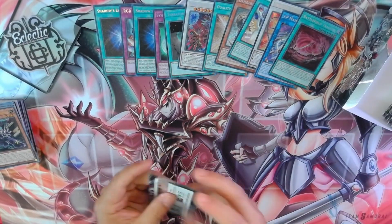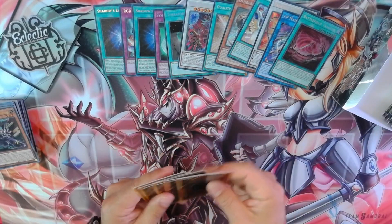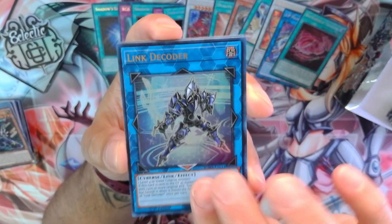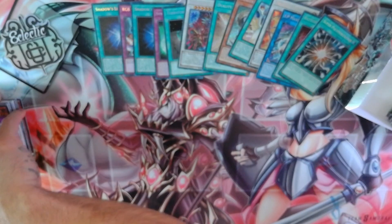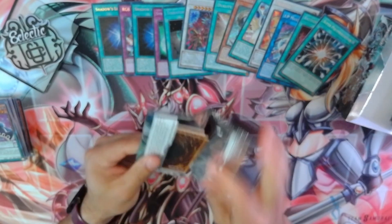Last pack for this first side. Guard Mantis, Additional Mirror Level 7, Link Decoders, Baraka Rebo, and Super Poly. That's a great reprint there. I still sometimes have a hard time deciding if I like the Secret or Ultra version better. Super Poly is one of those.